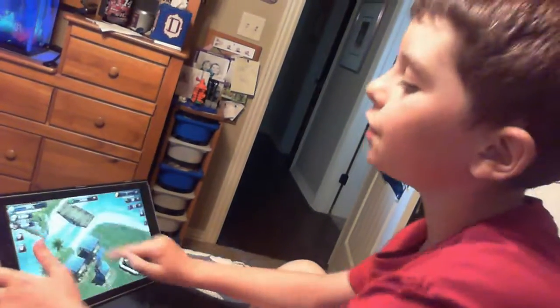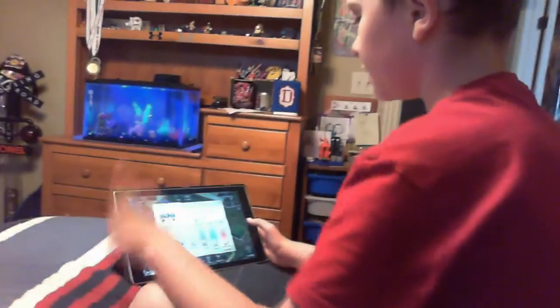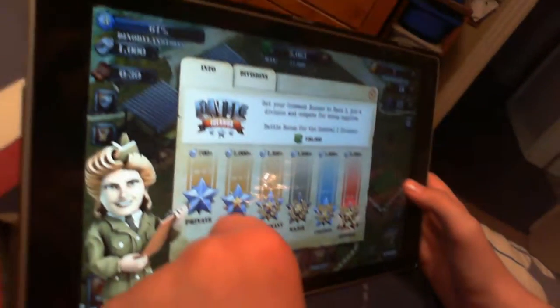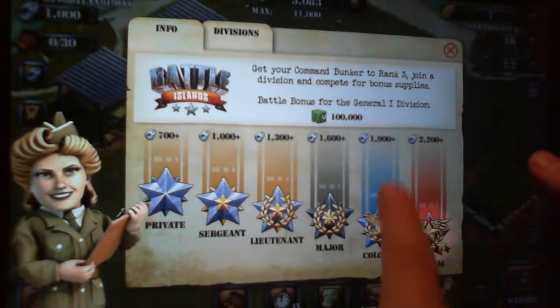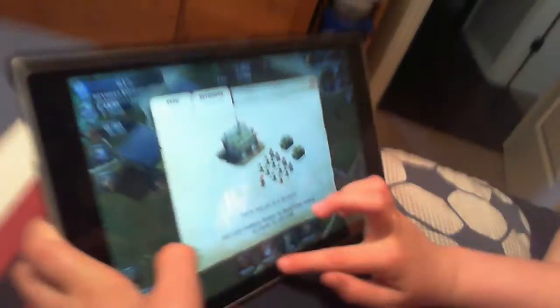If all your people get dead, you lose. If you get to like a thousand you get that store; if you have 700 you get that store. If you get that much you get the top store. If you get like that much you get first star; if you get that one you get a two star; if you get this one you get third star — that's the top three. Okay, now we're going to play another game.